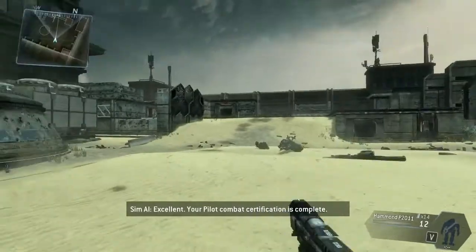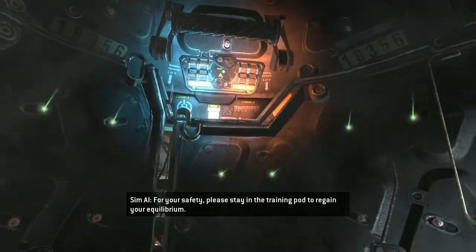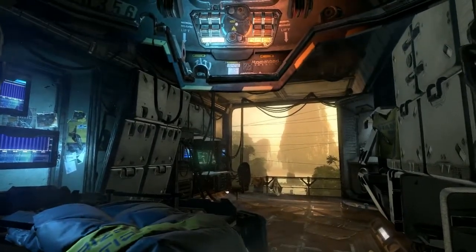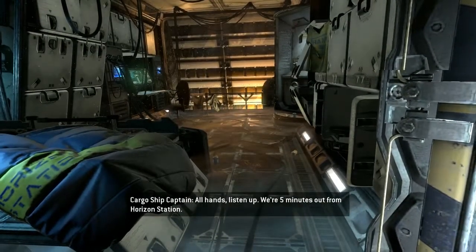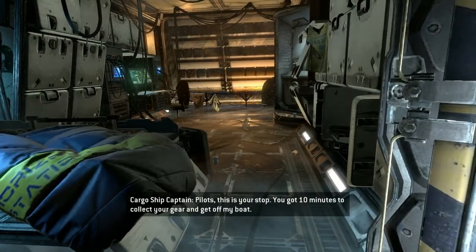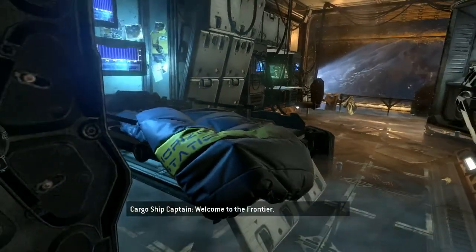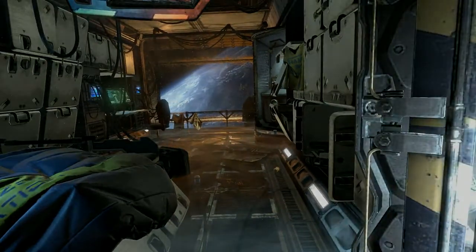Your pilot combat certification is complete. For your safety, please stay in the training pod to regain your equilibrium. All hands, listen up. We're five minutes out from Horizon Station. Pilots, this is your stop. You've got ten minutes to collect your gear and get off my boat. Welcome to the frontier.